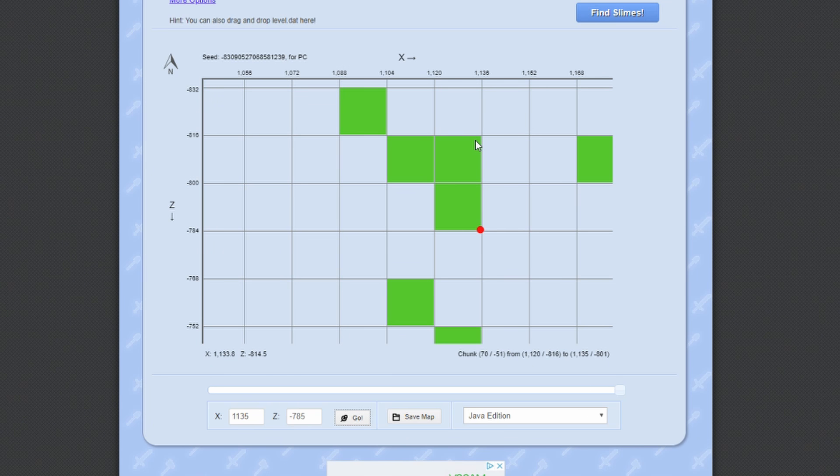It's a really useful website and I'm really glad I came back to it today. I've realized that the chunks I actually broke out are the wrong chunks, which is really weird because I am actually getting some slimes spawning in the chunks I knocked out. I am baffled.